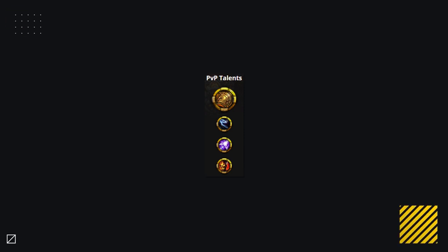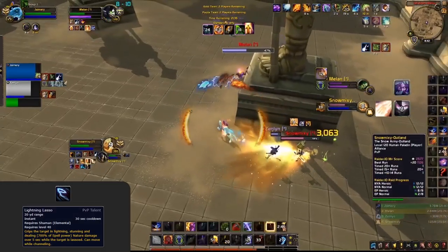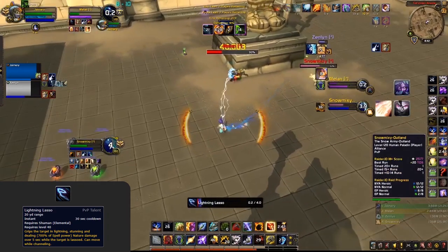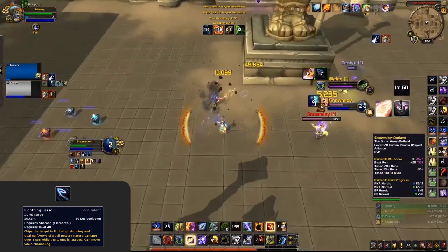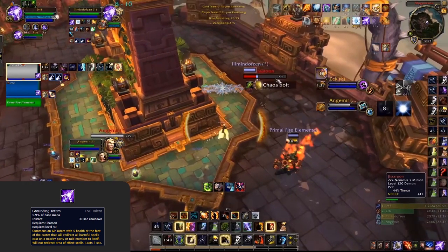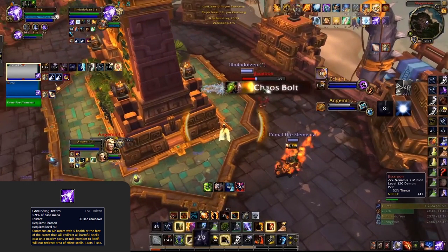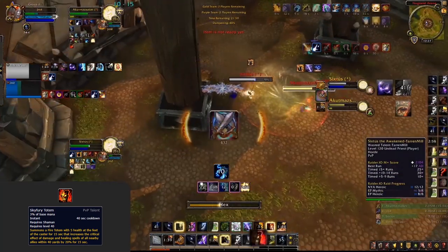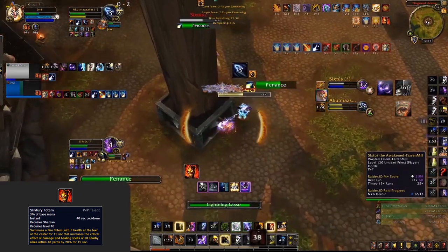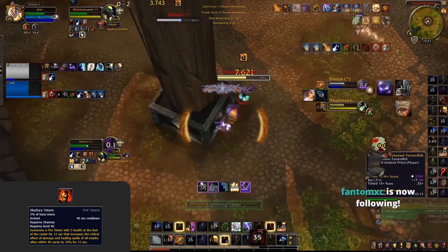Moving on to PvP talents, let's start with a good baseline. We recommend Lightning Lasso, Grounding, and Sky Fury. Lightning Lasso is a given — there isn't any situation you wouldn't want this. Bear in mind that Lasso is given by Conflict and Strife for Elemental, so you can sometimes drop it as a PvP talent and pick up Conflict as a major instead. Grounding Totem is a must-have when facing any caster and even certain melees. Sky Fury is the primary offensive talent choice and becomes default whenever you're playing with another caster. Combining it with a Lasso or Earthshock can enable it to really pack that extra punch.